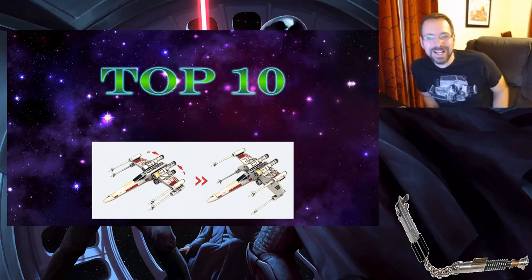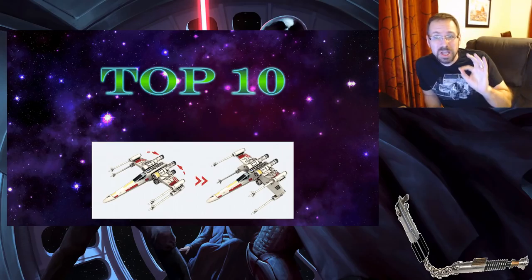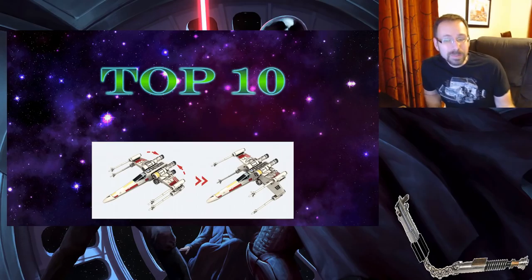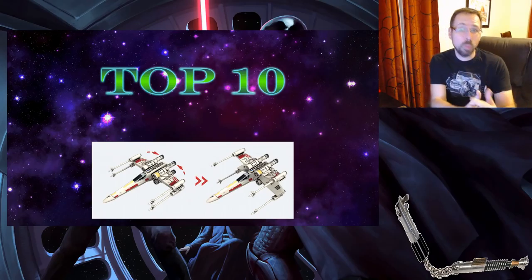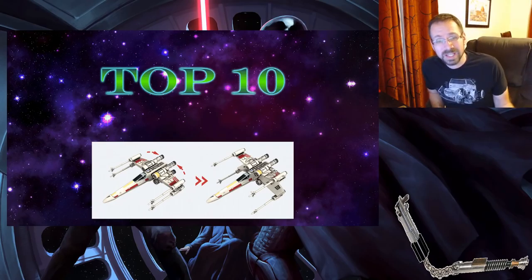What is going on, you guys? I want to talk to you today about the top 10 possible reprints in X-Wing 2.0. In X-Wing 2.0, they're remaking a lot of the ships. Some of them they're improving the design — they've improved the Y-Wing, they've improved the T-65 X-Wing with movable S-foils.